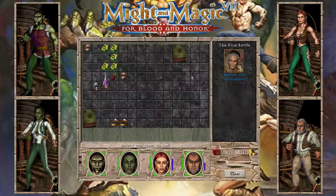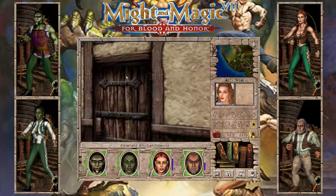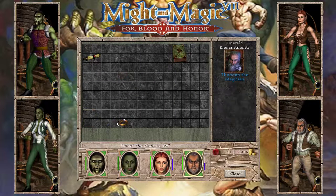It is very important to save the game before entering the Emerald Enchantments Magic Store. When entering the store for the first time, the game will decide what items it has for sale, and we want a very specific one: a recharge item scroll. So we buy the scroll, sell everything else, and start looking for two NPCs we need — a scholar and a cartographer.